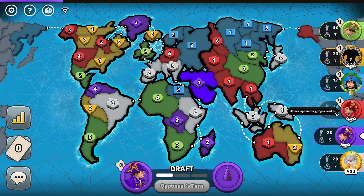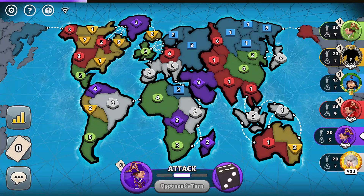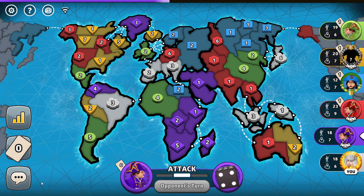Red says attack my territory. Everyone thinks I want Australia but I really hate Australia. Purple hits my two — we don't like that, that's a bad ally. Purple goes insanely aggressively for Africa. What a start.